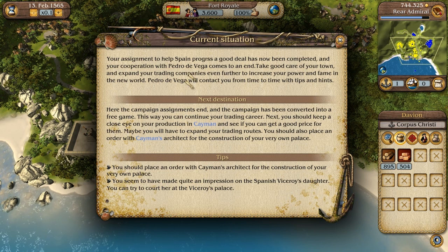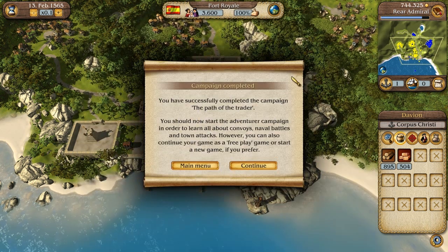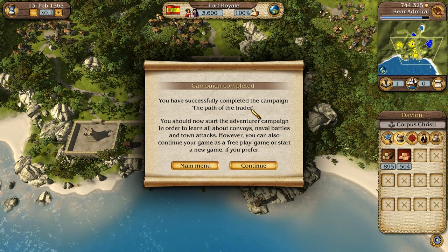I think this is the end of the campaign. The campaign assignments end and the campaign has been converted into a free game — this way you can continue your trading career. You should keep a close eye on your production in Cayman and see if you can get a good price. Maybe you'll have to expand your trading routes. You should also place an order with Cayman's architect for the construction of your very own palace. Campaign completed — you have successfully completed the campaign, The Path of the Trader. You should now start the adventure campaign to learn all about convoys, naval battles, and town attacks.